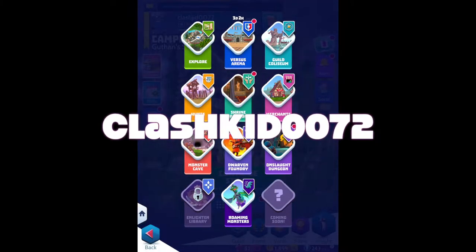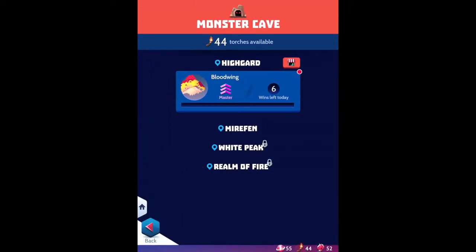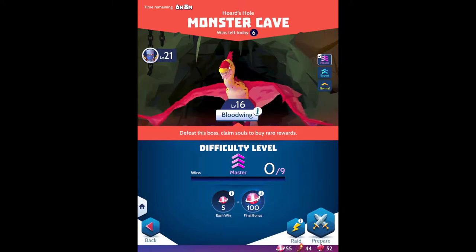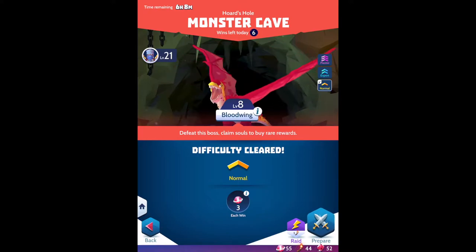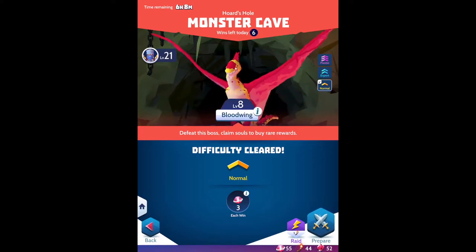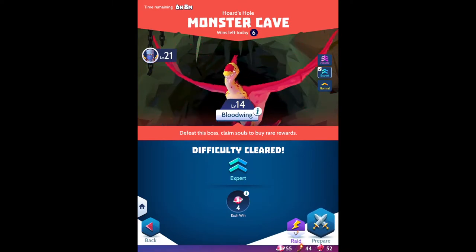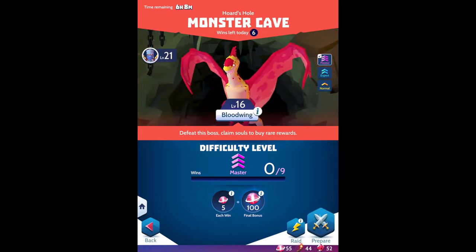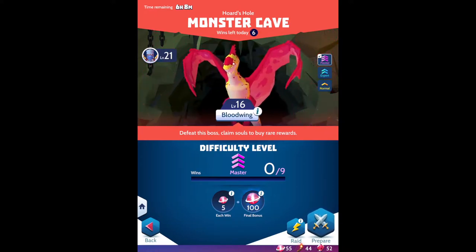Hello everybody, this is Clash Kid and today I'm playing Knighthood. I'm going to go to the Monster Cave. In the Monster Cave you can fight different enemies. My first enemy was a level 8 Bloodwing, then a level 14. It goes up from normal to expert to master — master is the one I am on.